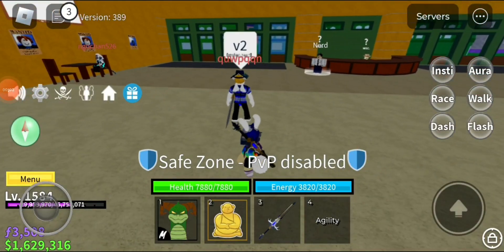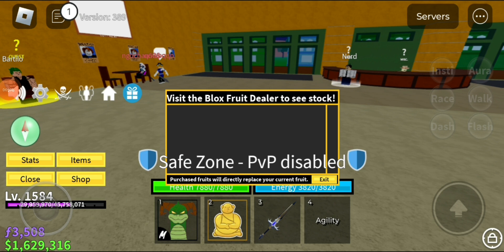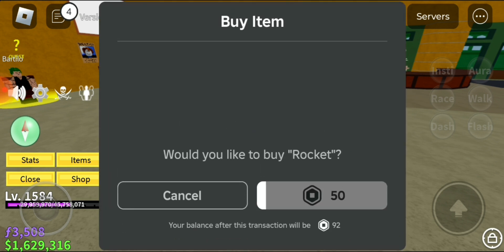Hi guys, welcome to Kids With Us. Today I'm gonna try to trade perm rocket. First of all, I have to buy perm rocket and start my inventory.